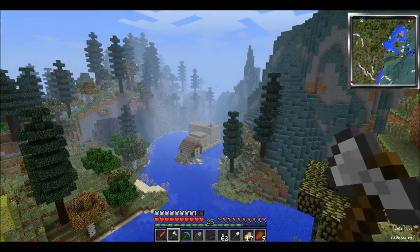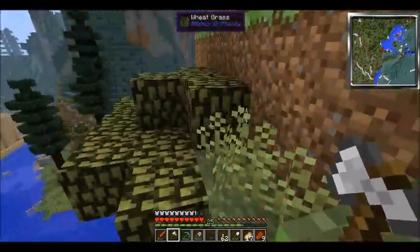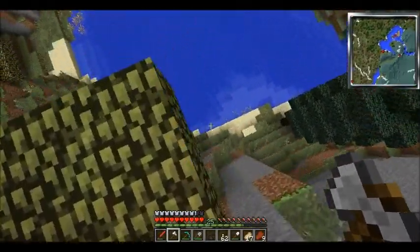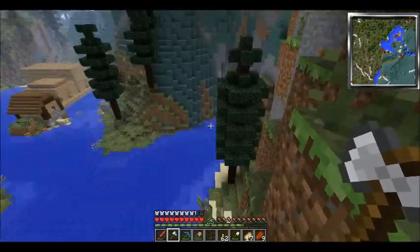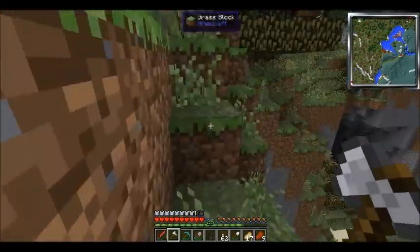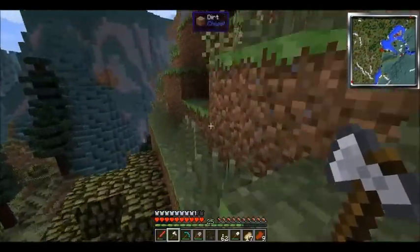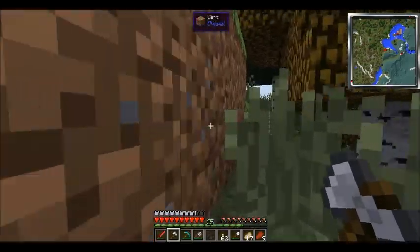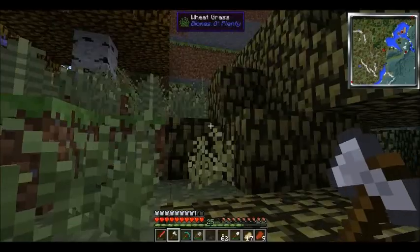That looks nice — like a warehouse made of wood. The axe is gonna die shortly. This one looks dangerous but it's not. A full stack of wood — that might not be enough honestly, but the structure doesn't have to be fully enclosed yet, so it might do for now. We can always add on later.